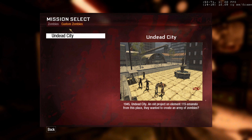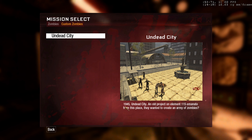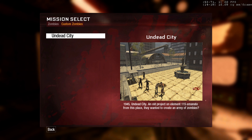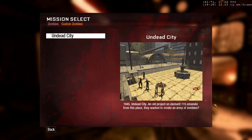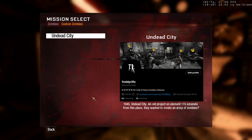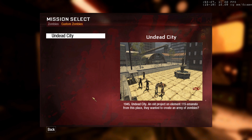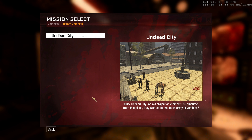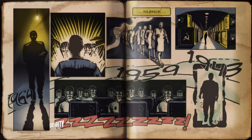We are here to play this new map. It gives us a description: '1945 Undead City, an old project, Element 115 from this place' — basically just a normal map description. Before we get started, I'll leave my Twitter down in the description. We are almost to 4,000 subscribers, so thank you to everyone who has supported the videos. As long as you guys keep supporting me I will keep uploading these new Black Ops and World at War maps.